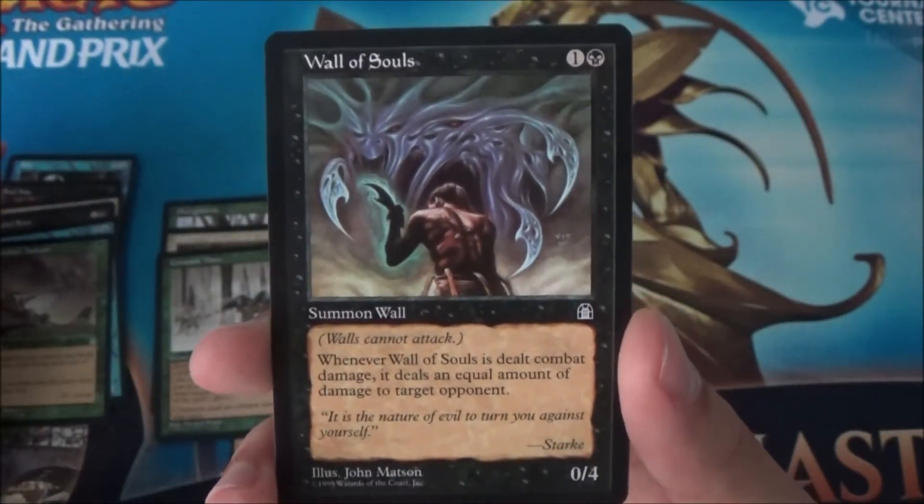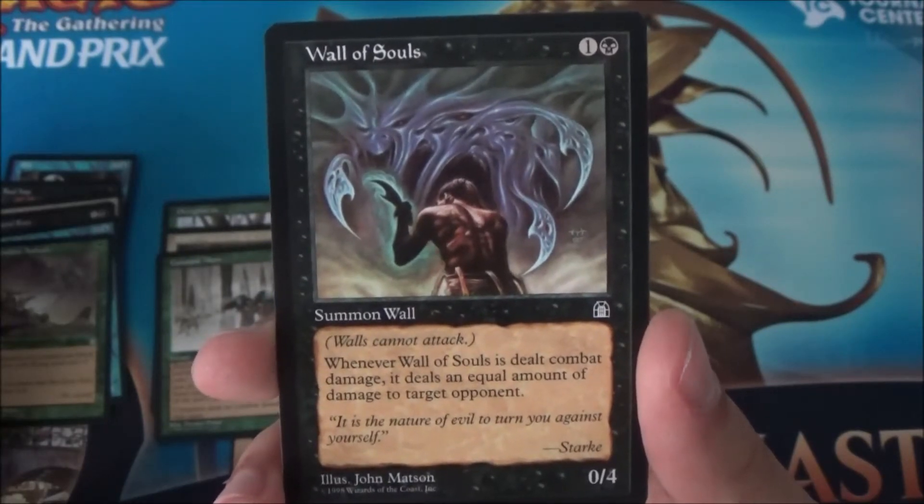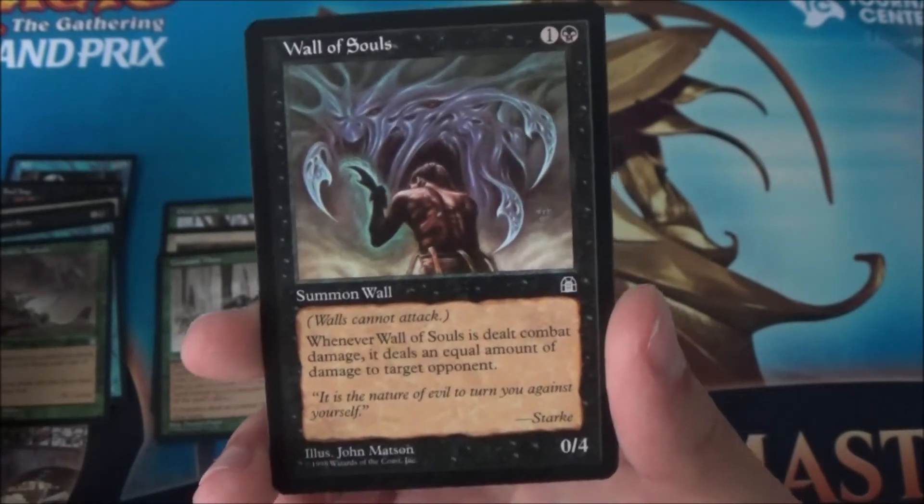Wall of Souls — this card is not that bad either. Whenever Wall of Souls is dealt combat damage, it deals an equal amount of damage to that opponent. Nice — makes blocking really annoying.